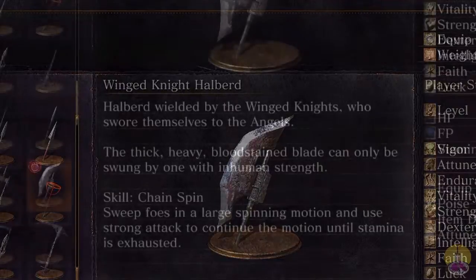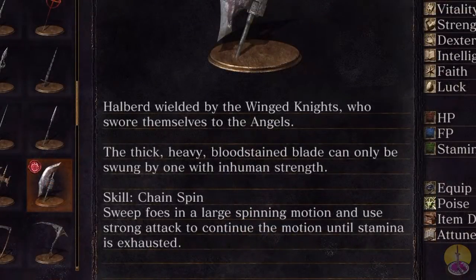Anyhow, the description of this weapon reads: 'Halberd wielded by the winged knights who swore themselves to the angels.' Again, a lot of questions about that, but whatever. 'The thick, heavy, bloodstained blade can only be swung by one with a human strength.' I love the choice of words there.